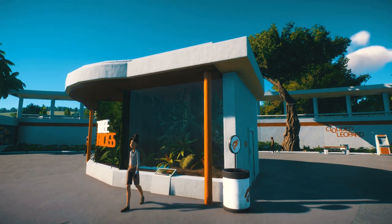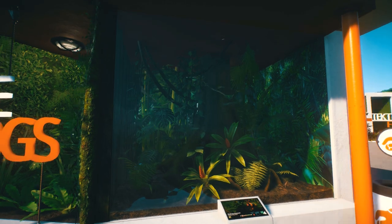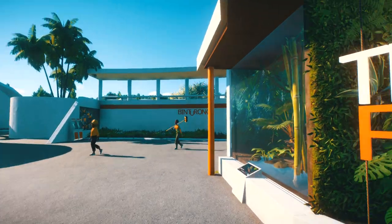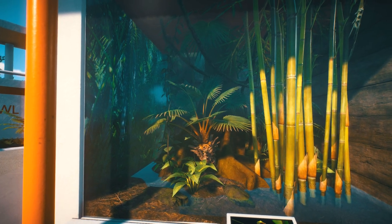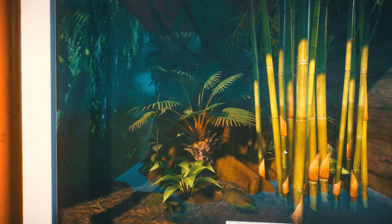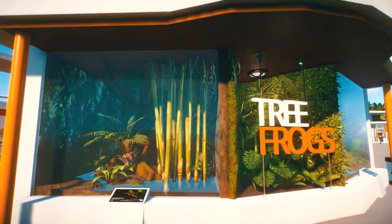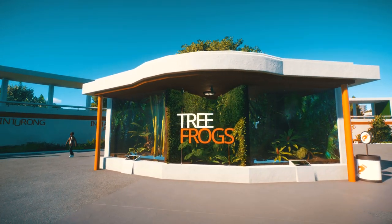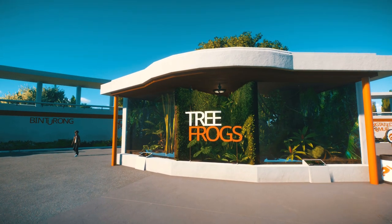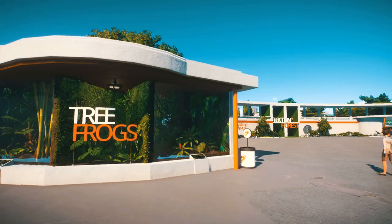This is the tree frogs exhibit. We've got some Lehmann's poison frogs here, and then down here we've got the red-eyed tree frogs — always lucky to spot any of these. I thought this was a nice way to present them; I've got this area in the middle which sort of joins the two habitats together visually with the sign as well.